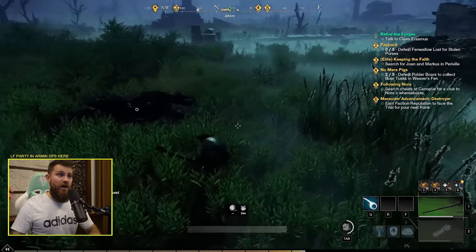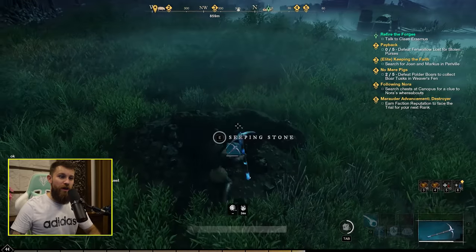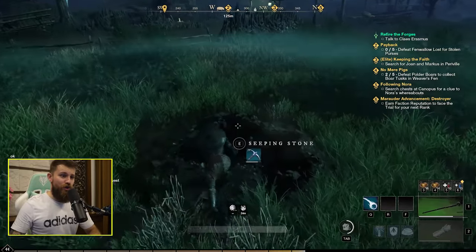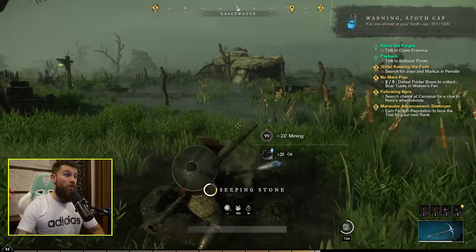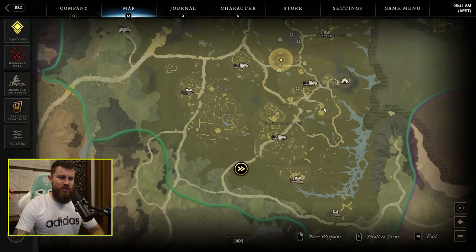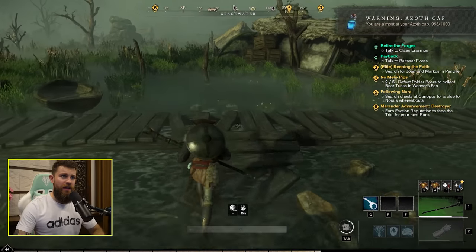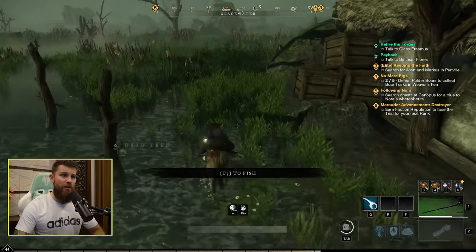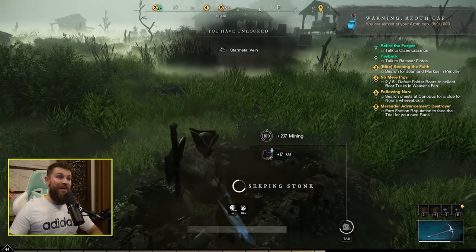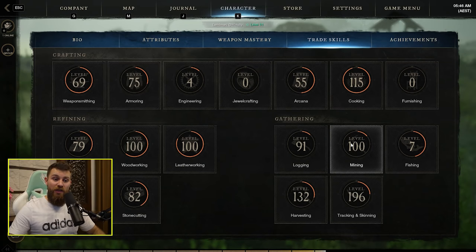It's 5:30am server time, so hardly anyone's online. I've been scouring Weaver's Fen for all of these oil fields — 204 oil gathered. Level 99 mining, just one more to go. I didn't even come here with the intention of doing a mining and gathering run — it just kind of happened. I started doing quests at the bottom and couldn't stop seeing nice resources pop up on my compass. Level 100 mining — huge milestone. We can now mine Star Metal Vein, tier 4 ore.